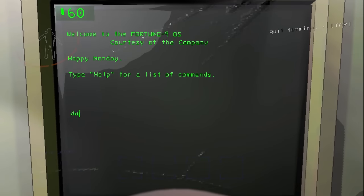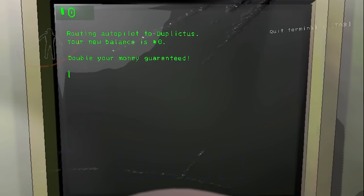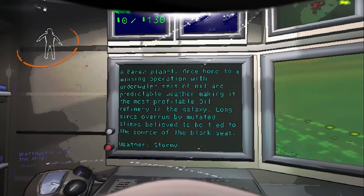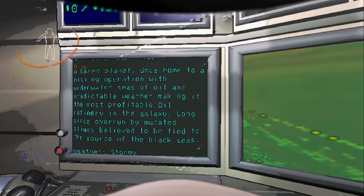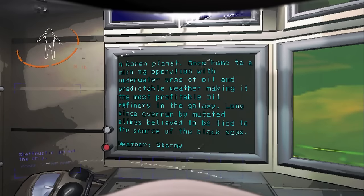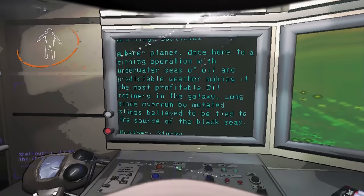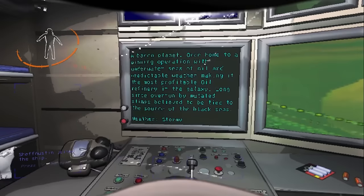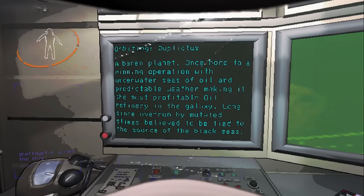We're going to Duplictus to see how far we can go. It costs 60 credits. It looks like we're getting stormy weather. It's a barren planet, once home to a mining operation with underwater seas of oil and predictable weather, making it the most profitable oil refinery in the galaxy — long since overrun by mutated slimes, believed to be tied to the source of the Black Seas. So we should expect higher hydradere and slime spawns.